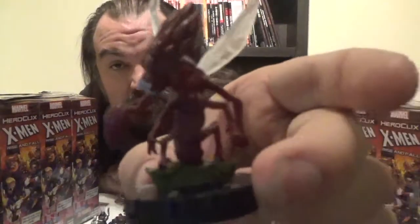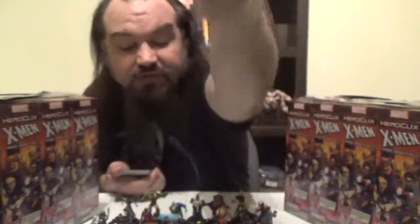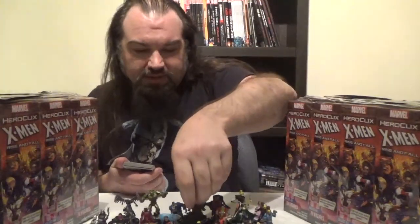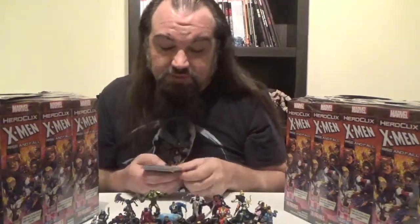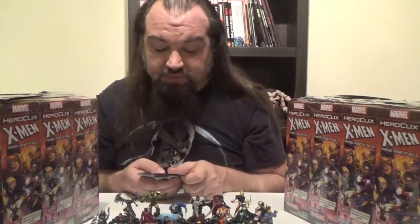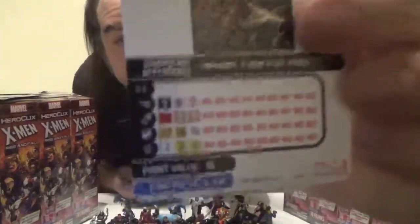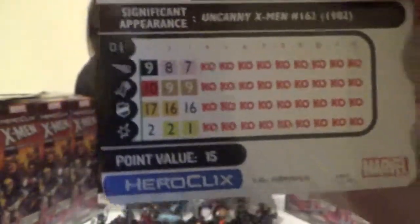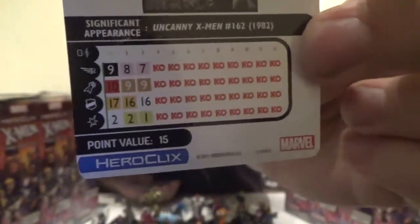Moving on, we've got Brood — totally Marvel's riff on Xenomorph, totally. Brood comes in at 15 points with the Brood, Animal, and Monster keywords. For 15 points we get a short dial — three clicks total. We get Stealth followed by Sidestep, Blades/Claws/Fangs followed by Poison, a couple clicks of Toughness, and at the end a blank click on damage followed by two clicks of Exploit Weakness.